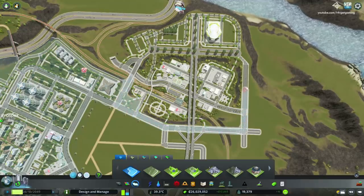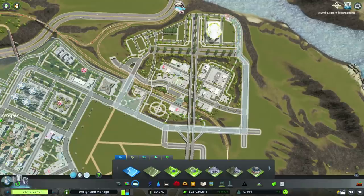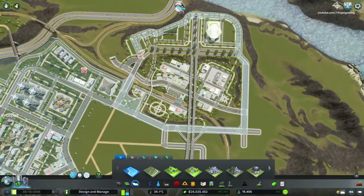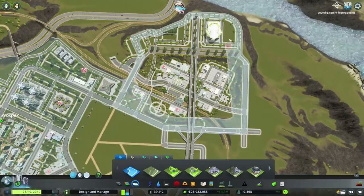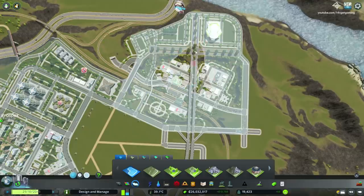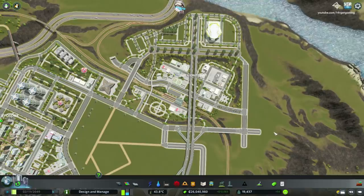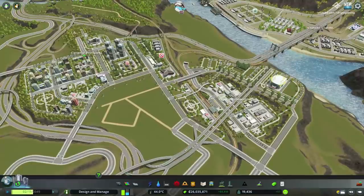There are quite a few things I want to build here that I haven't done during the time-lapse. First and foremost, I want to draw a dedicated district to this location — I'm going to name it the Prospect Downtown, because this is the commercial downtown area of this entire region.